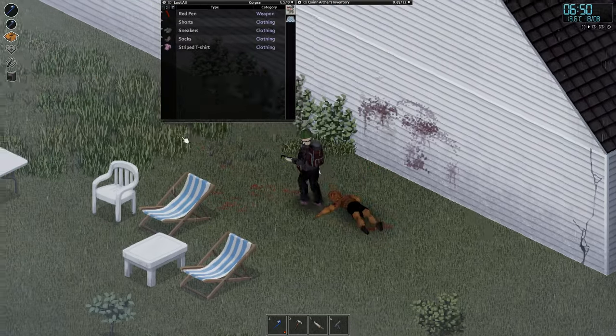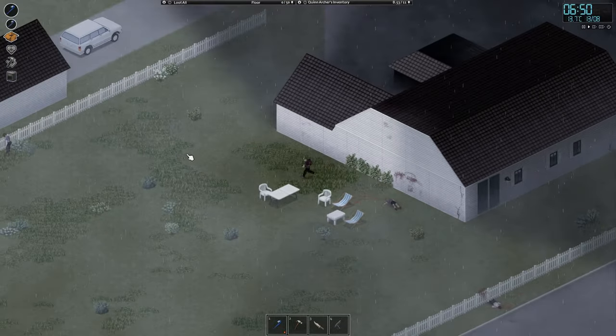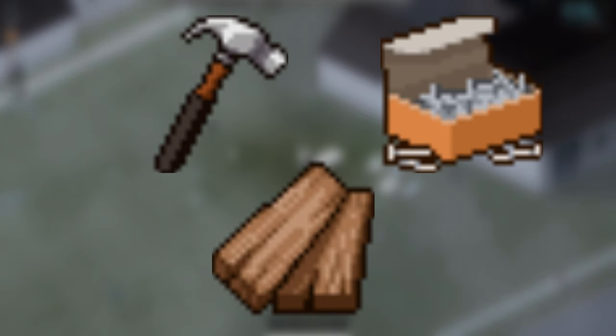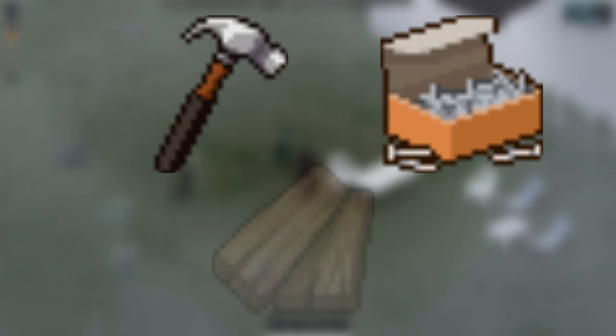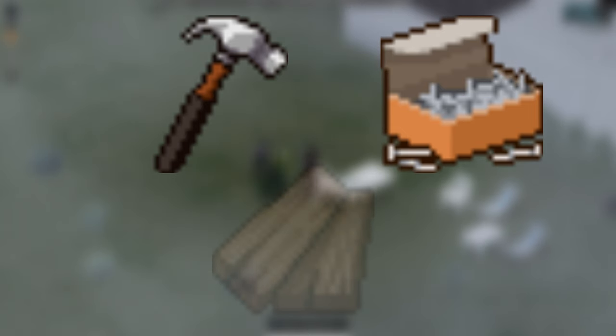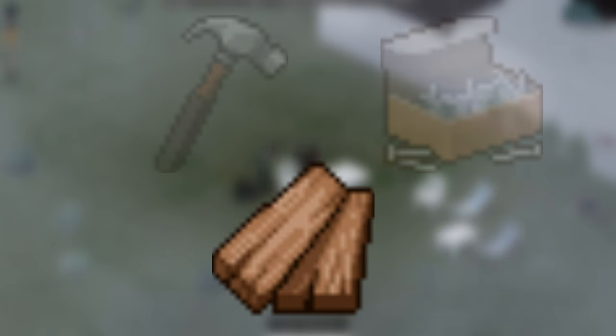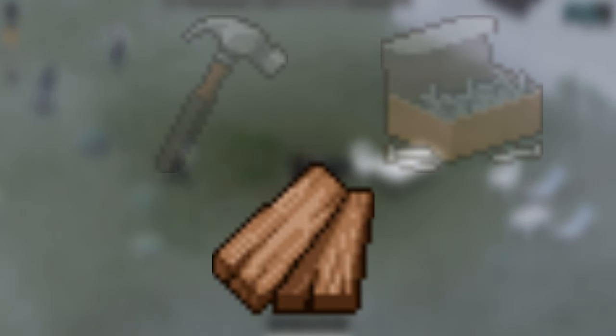As a skill, it helps you build more complex and stronger structures, furniture and decorations. The main items you will need for it are hammer, nails and planks. Hammer and nails are found in any industrial loot spawns and planks can be obtained from logs by sawing them. One log equals three planks. You can also find planks, but that's really tedious because they're heavy and you usually need a lot of them.